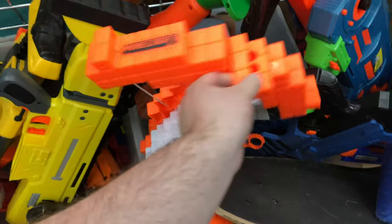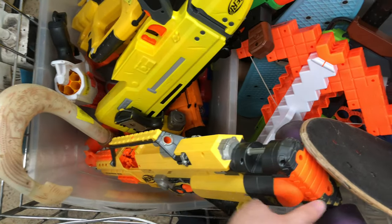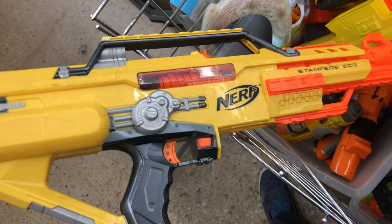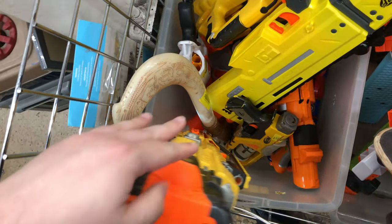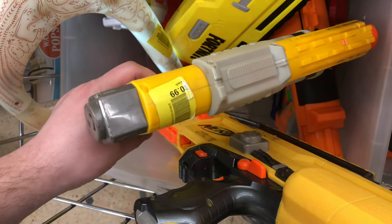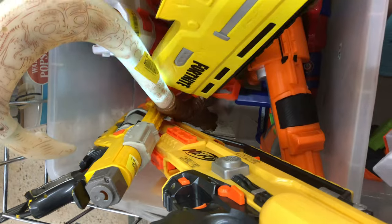Then we got a Minecraft crossbow here — 99 cents. That's a great deal for that. Really cool looking blaster. Moving on, we have a Stampede down here — classic blaster. Love the design and look of this guy. Looks like we got a Maui hook glowing on us. We got another Spectre — 99 cents. Man, these are some nice prices. That's what I like to see.